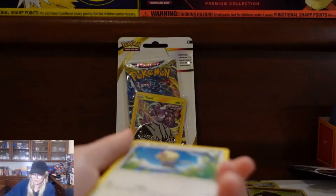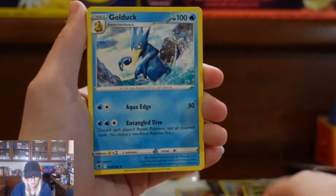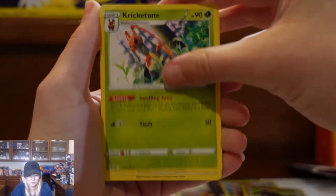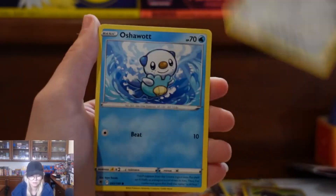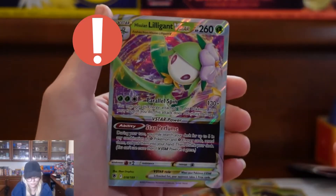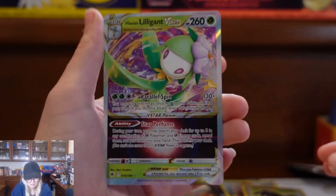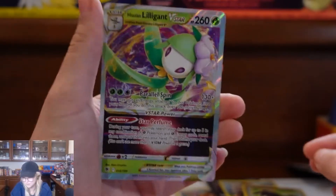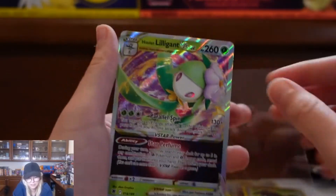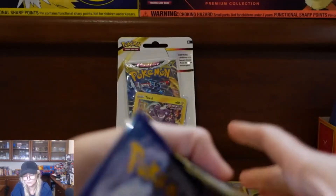Golduck, Super Effective Glasses, Kricketoon, Rufflet, Ponytuck, Rowlet, Bronzor, Oshawott, Shieldon — so cute — and an Illigant V-Star! Very nice, this one's very cool. I like it. All the Illigant cards that I've seen have been very nice.